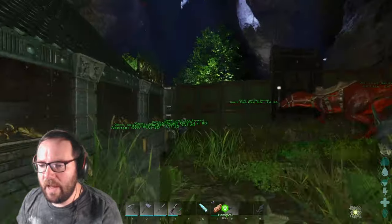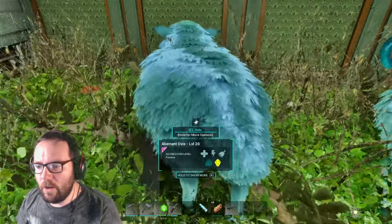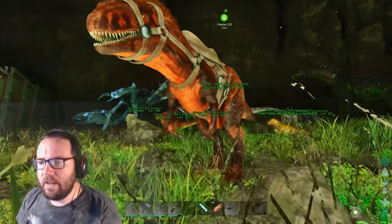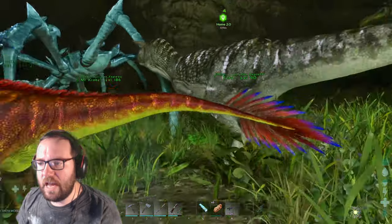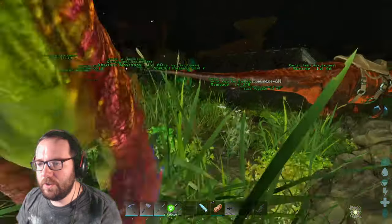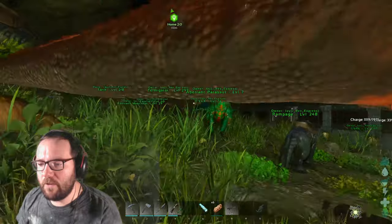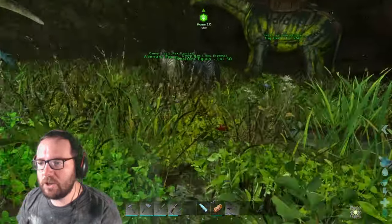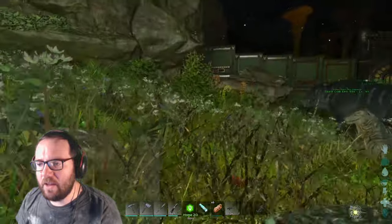I built a pen — we've walled this off with a bunch of sheep roaming around. We've got a female and three males. Then there's the megalosaurus which I named Sunrise, the raptor named Sunset, Toro still here, our main crab Mr. Crabs, Crab Guard West Side, and Guard Crab East Side.